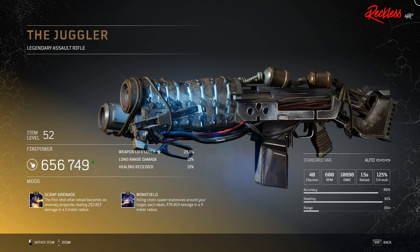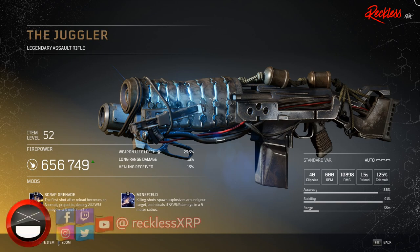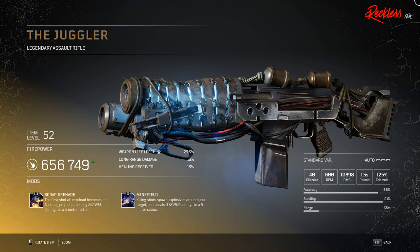Then we have the Juggler. This is a legendary assault rifle. Its tier 3 mod is Scrap Grenade, which causes the first shot after reloading to become an anomaly projectile dealing X amount of damage in a 5 meter radius.